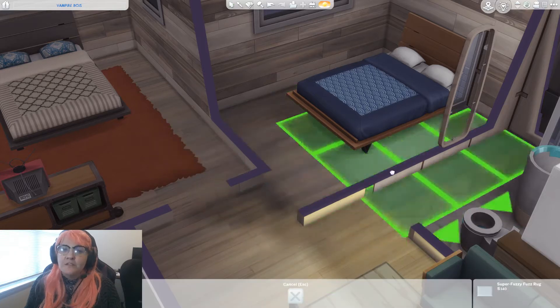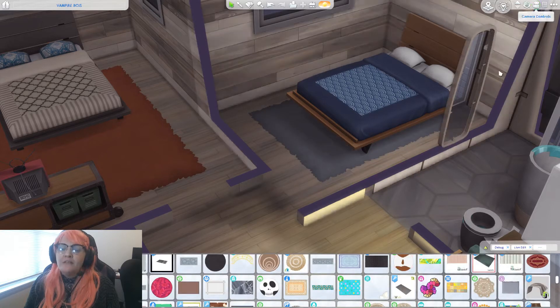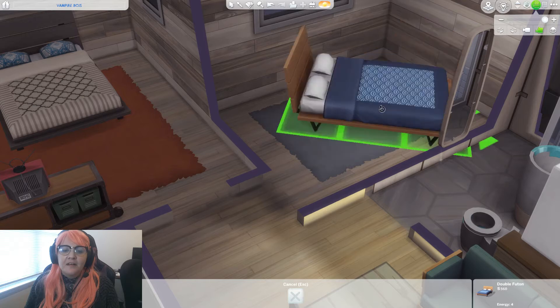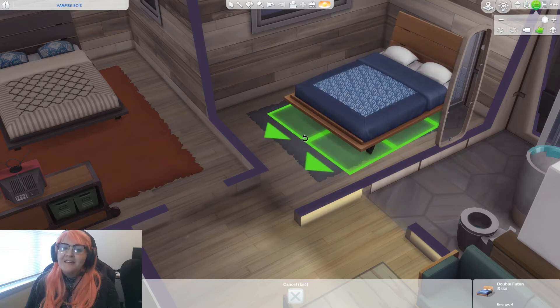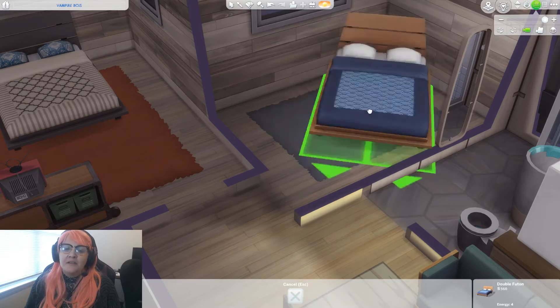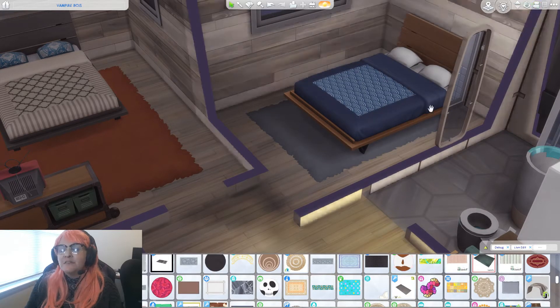If you want to free-move something, hold down the alt key when you pick it up. Or if you want to rotate the angle of something like this bed, click on the camera icon and switch to the Sims 3 camera — hold the alt key and you can move it in a less locked way. With the standard camera you use the mouse button, but with Sims 3 camera you can drag to get exactly the position you want.